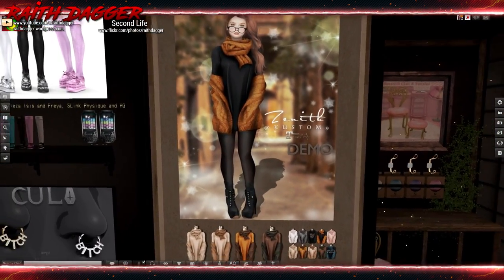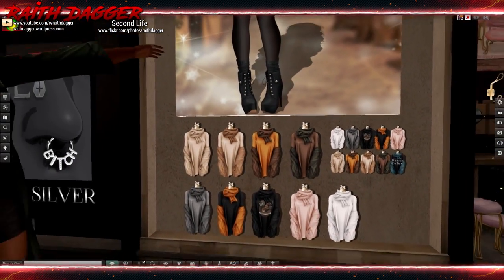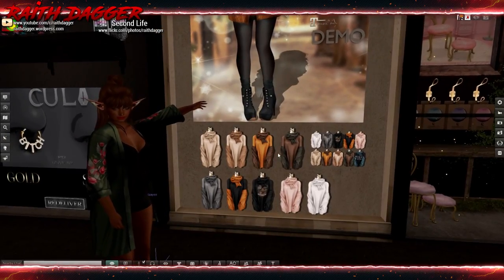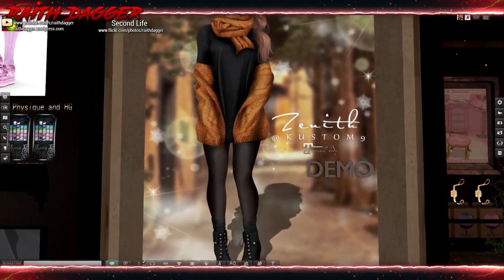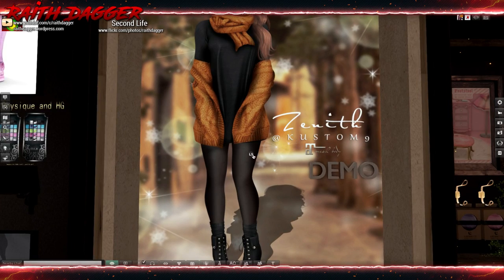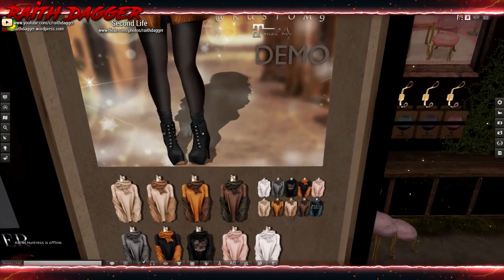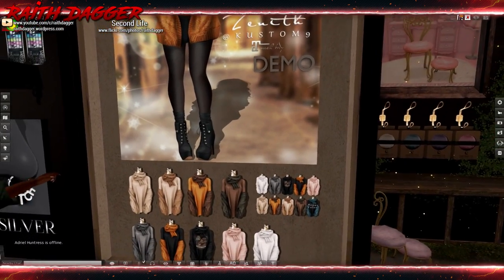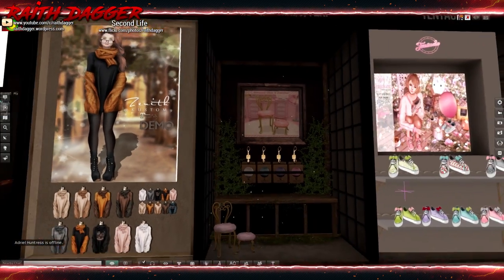Zenith — oh, this is a nice little outfit, but your hands get stuck in the sweater. That's kinda — Maitreya body only, but that's a cute little outfit. You gotta end up hiding your arms and hands to make it look like they're wrapped up in the sweater, but it's a cute outfit. I like it.